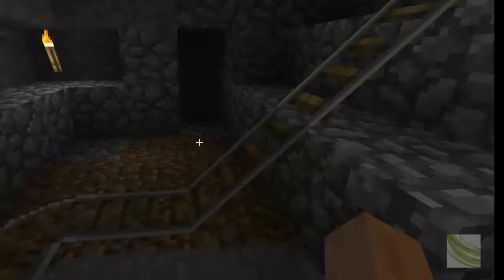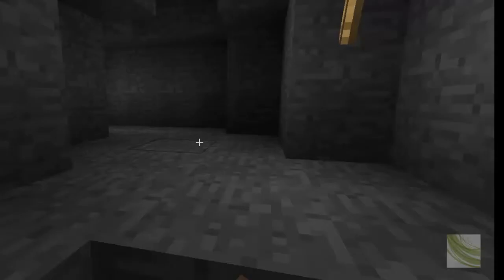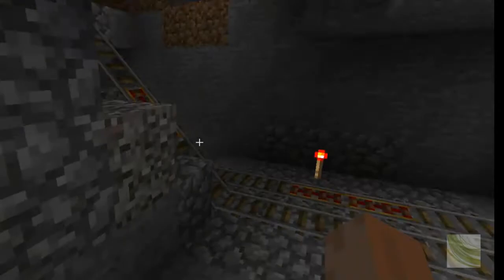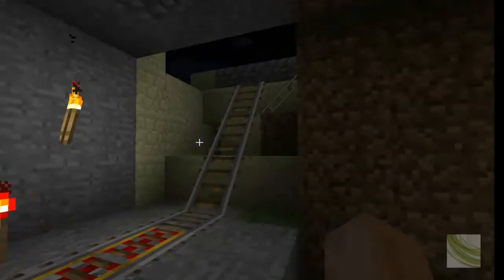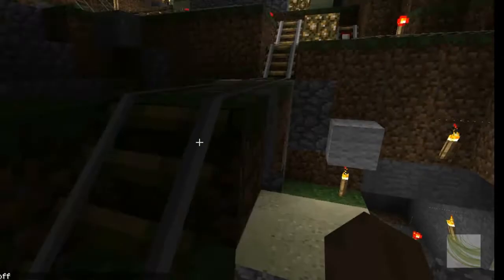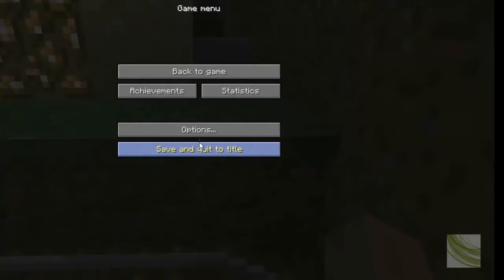I'm walking to the mine because the minecart ride is going to be choppy, as you saw earlier. I used to dig something out, find all the resources, then take away all the torches. It's not on peaceful — I'm going to switch it to normal. Got to get back in there.